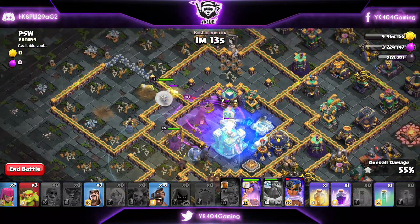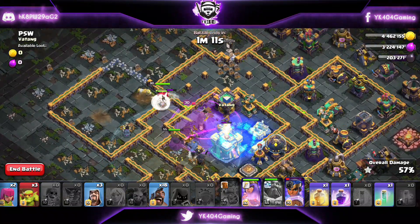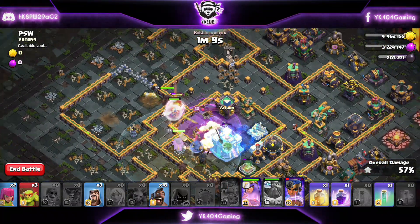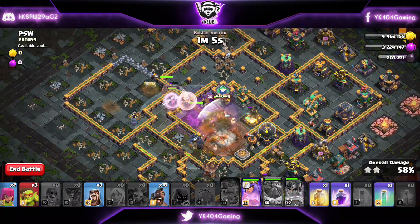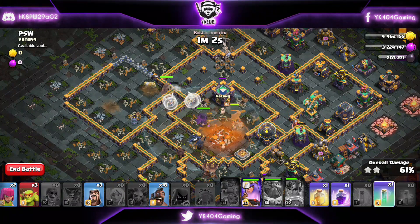The Royal Champion's core job here is to take down that Single Inferno and the Town Hall. By this time you should be crossing 50% and the Town Hall should be awake. Keep freezing, keep invisibling your Royal Champion — do whatever is needed to take down the Town Hall.